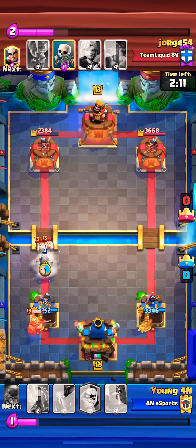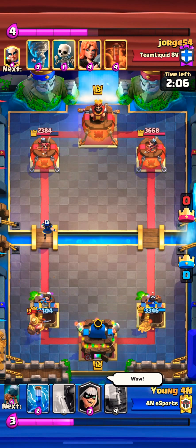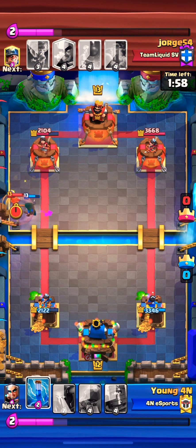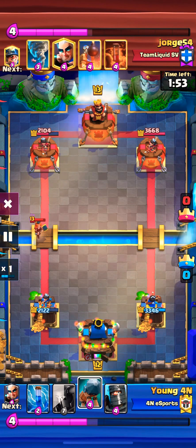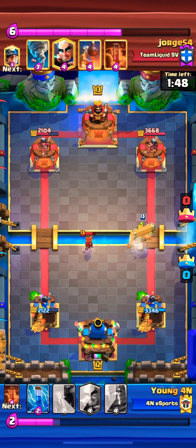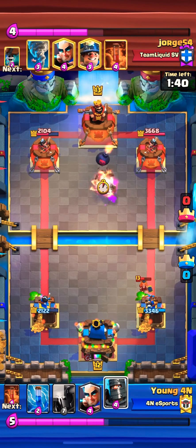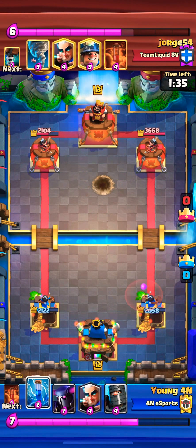Here I was a little bit late on the E-Wiz — I wasn't sure if the opponent was going to drop something right behind the Wall Breaker, so I was waiting for that. But you see, this play still got to the Tower and did a little bit of damage, but the Valkyrie does not let our Bandit get through. Here I use a Battle Ram to kite and go in the opposite lane to apply pressure. That brings out the Bomb Tower from the opponent — I'm okay with that because that building is very annoying, especially with the Tornado spell pulling everything in.